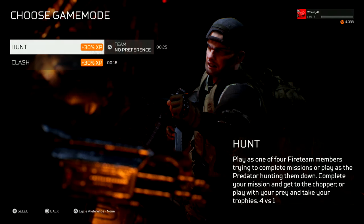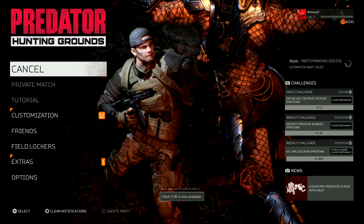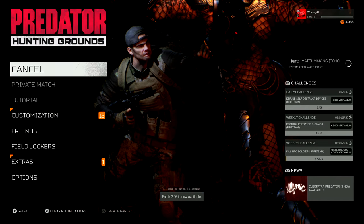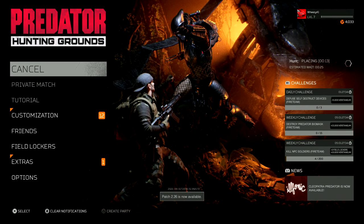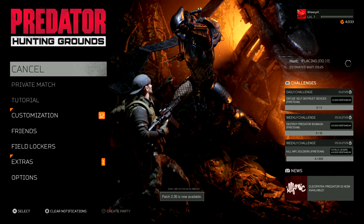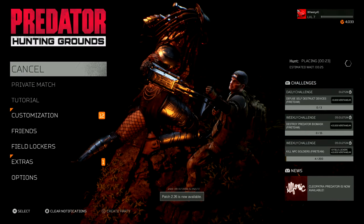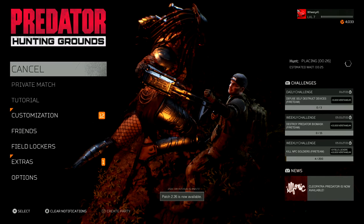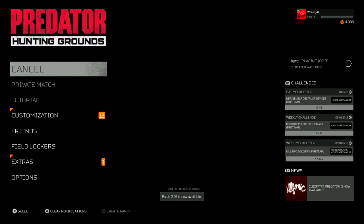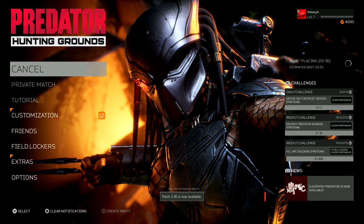So we're gonna start out with Team No Preference - it's either gonna put us on the human fireteam squad of four, or the Predator side. It's actually a really cool concept and a fun game where the fireteam - the four humans - try to complete a mission in a large map against AI opponents, while the Predator hunts them. They have to fight to survive, and could potentially either kill the Predator, or complete their mission and exfil before the Predator kills them.